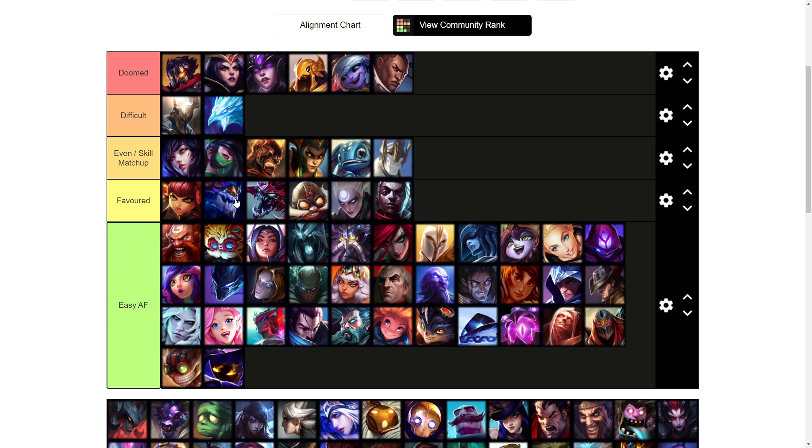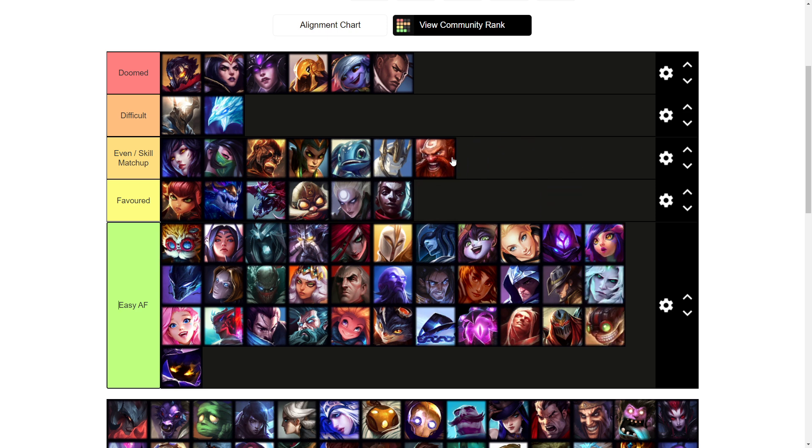Galio I'd say is also more of an even matchup — it can go either way. If he goes Aftershock it's very annoying to fight him; you can't really engage onto him and he's just going to be tanky, but he can't really kill you either as long as you're not getting hard harassed by his Q's early on. Once you start getting items you can just out-shove him and roam. The only annoying thing is his semi-global ult can follow your roams pretty easily.